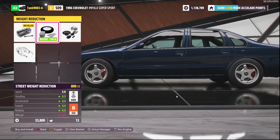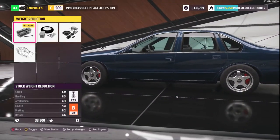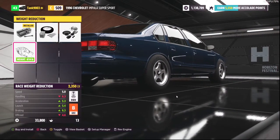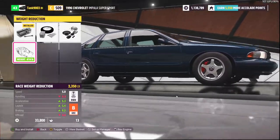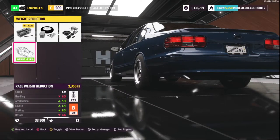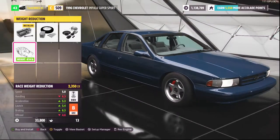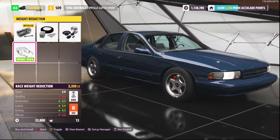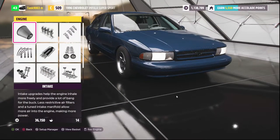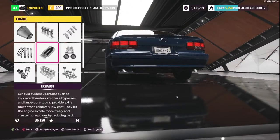Weight reduction adds more points to the build than in the previous game - race weight reduction now costs 40 points instead of around 20, so be careful if you're doing a restrictive build. This is probably the second most useful upgrade you can do to any vehicle in the game. We'll definitely do that, and we're still well within class A.